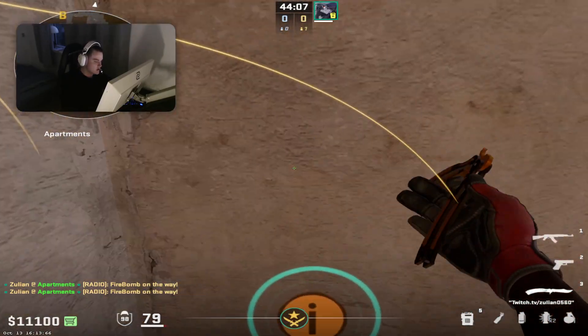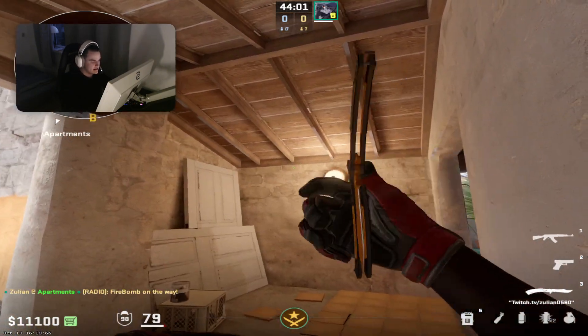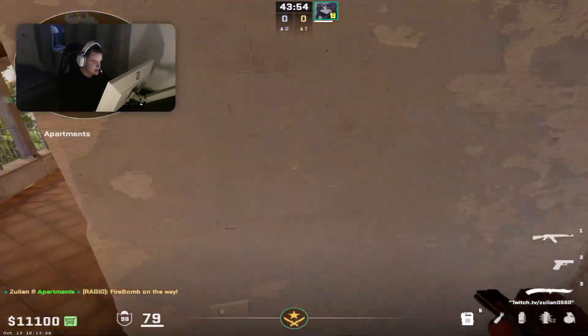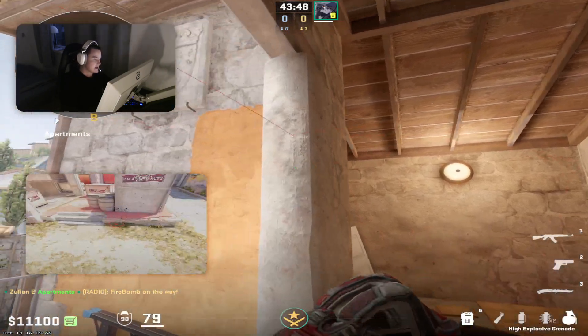The second one I'm going to show you is a bit more advanced. What you're going to do is stand in this corner and hold your crosshair below this wooden plank right here. Then you just press A and release the left click and it will land perfectly on top of the default position.